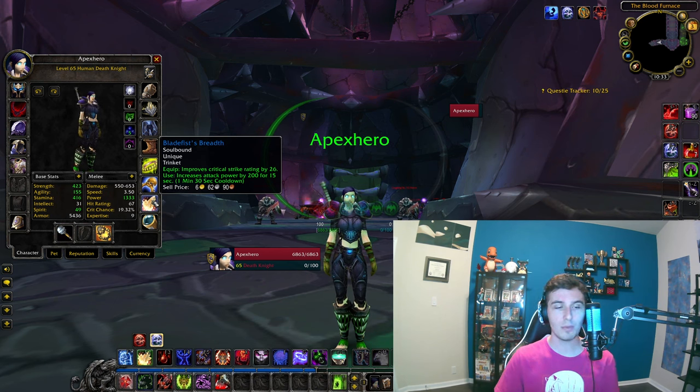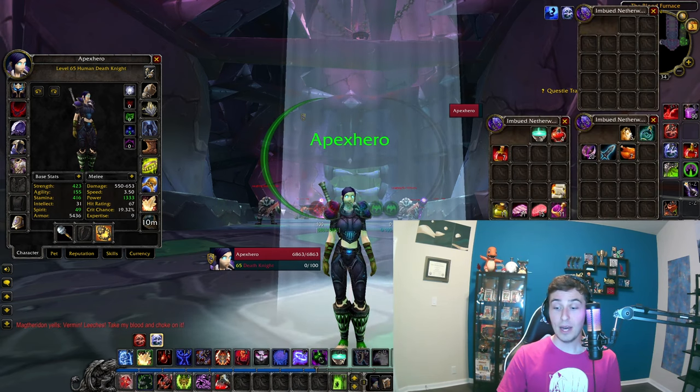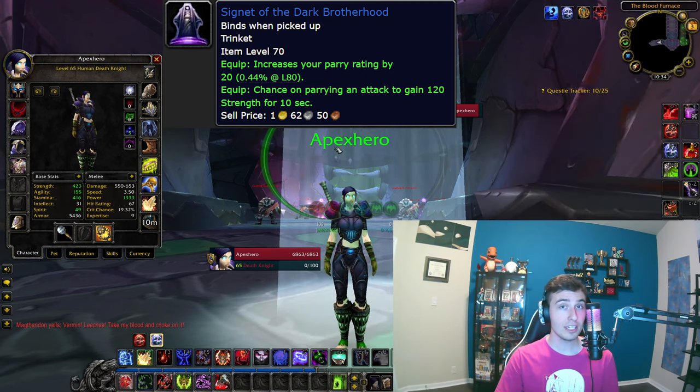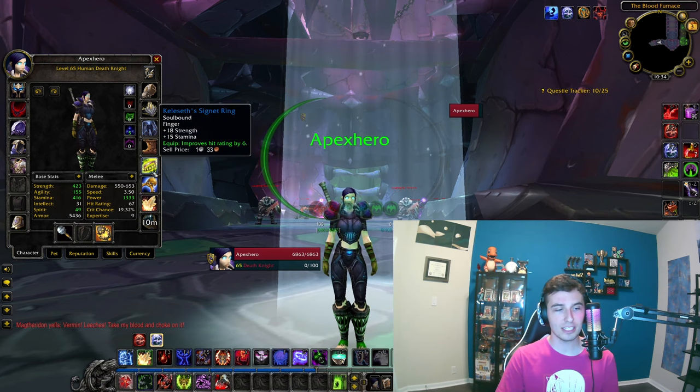You can also alternate the trinket and Dancing Rune Weapon for higher DPS throughput throughout dungeons. For the second trinket I got one off the auction house for hit rating — you don't want to be missing, as missed attacks waste globals and when you're low on HP and need a Death Strike, unspent runes don't come off cooldown. If you don't want that, the DK starting Signet of the Dark Brotherhood with parry and 120 strength on parry proc is also fine. For rings, the hit ring from the DK starting zone is slightly better — replace the crit one if you find an upgrade.